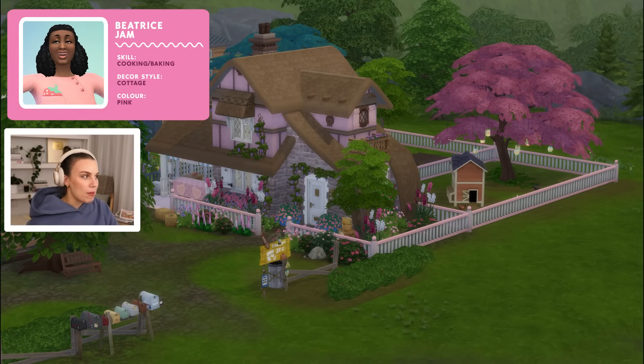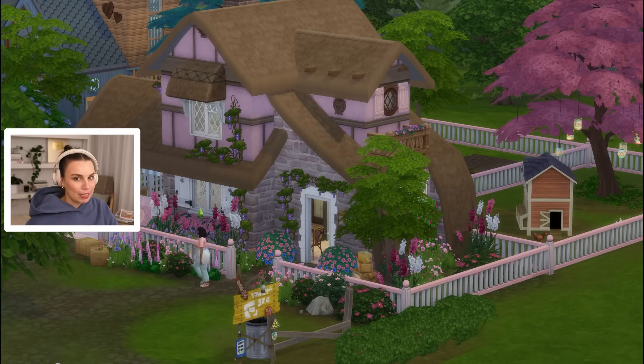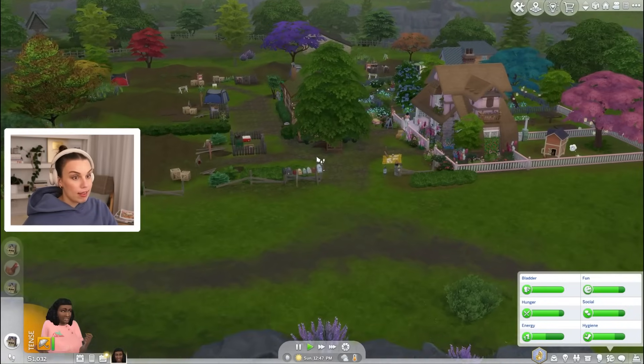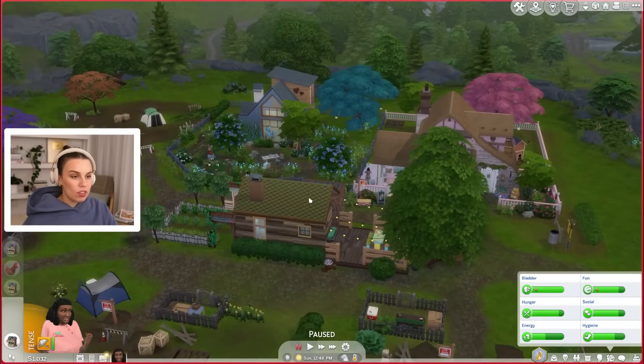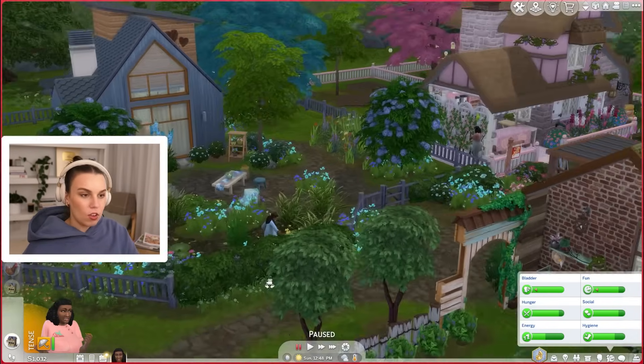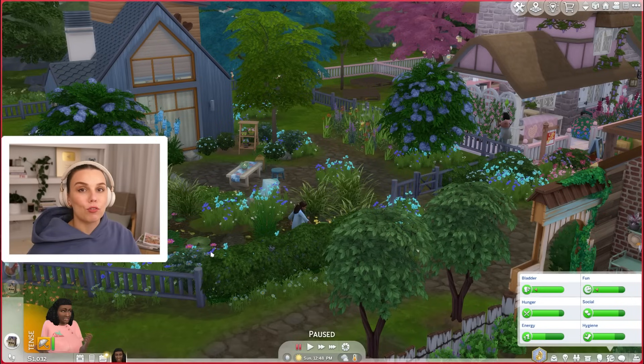She loves cooking, her colour is pink, and she loves cottage decor. So this is her amazing house — she's looking fabulous, and she's making most of her money from selling challah because that does make a lot of money. Now unfortunately this is no longer residential rental land, it is just residential. In other words it's just a regular one. And you can see Asia is living here with us but is not in our household, and that's because I've added her as a roommate.